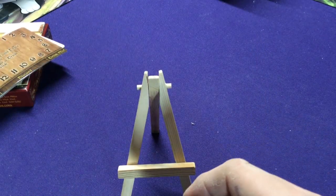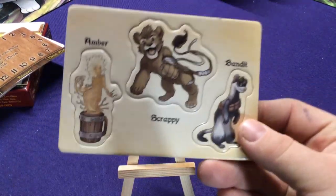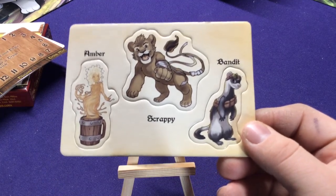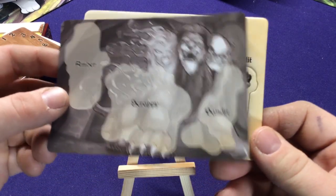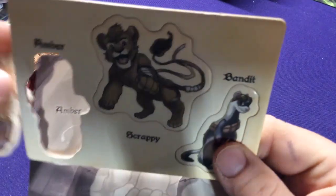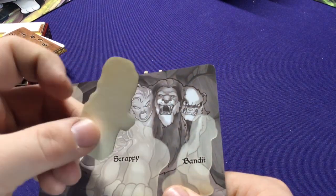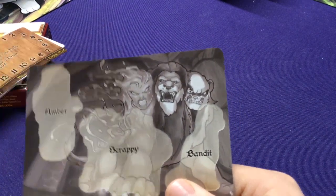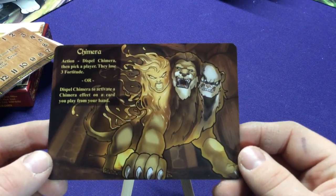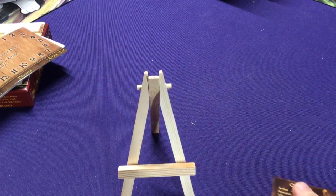What she has as her unique thing is these different tokens for her summons. She has Amber, Scrapper or Scrappy, and Bandit. She has a card where you can place each token on it. As you find each one, you put each character token on the symbol that it matches. They're one-sided tokens. When all three are filled up, you flip it over and you have a Chimera, which will have various other effects you can do. That's kind of the base point of how her deck plays.